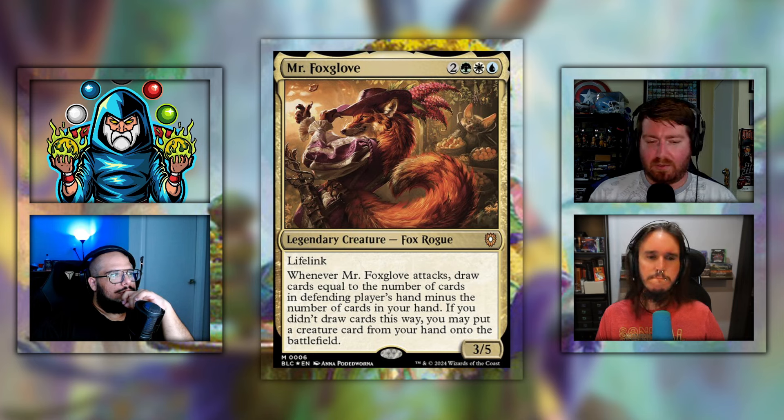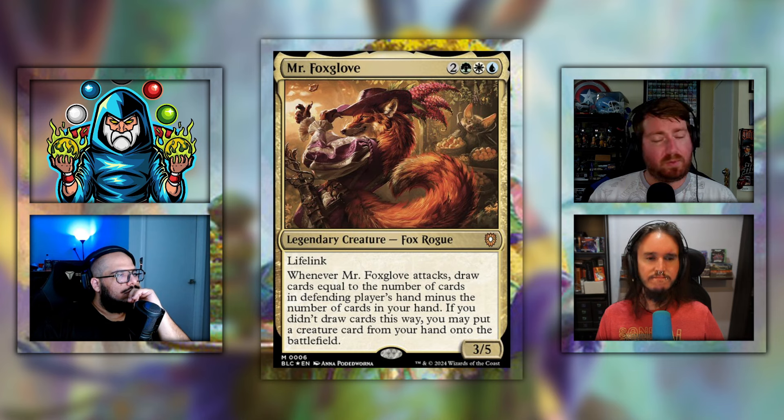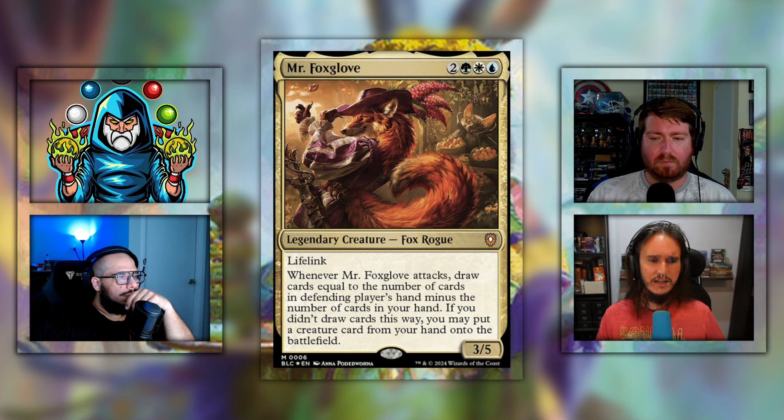Moving on to the backup for Peace Offering: Mr. Foxglove — two green white blue for a 3/5 legendary creature fox rogue with lifelink. Whenever it attacks, draw cards equal to the number of cards in the defending player's hand minus the number of cards in your hand. If you didn't draw cards this way, you may put a creature card from your hand onto the battlefield. Shane built this on Patreon as well. It's so much different — not group hug at all, still very fun. Building around Foxglove with the base deck felt very awkward because the deck was full of helping opponents, which you don't really want with this commander.